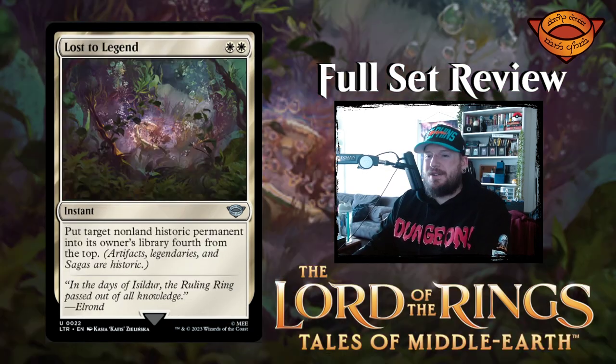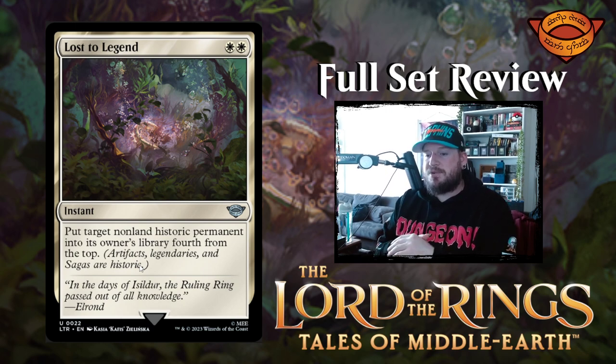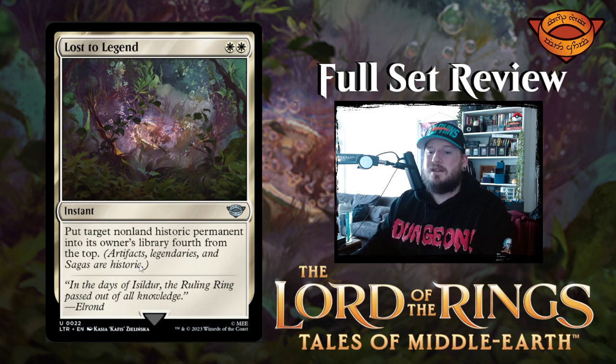Next up we have A Long-Felt Want — look at this art, that's so cool. That art is really gorgeous. White white for an instant. Put target non-land historic permanent into its owner's library fourth from the top. So you get to bounce something important to your opponent, put it fourth from the top — sometimes they never get to see it, sometimes they have to wait and it's kind of ruined by then and they don't need it. That's a pretty cool little instant, especially for two white mana. You can bounce something before they use it. Very, very neat.